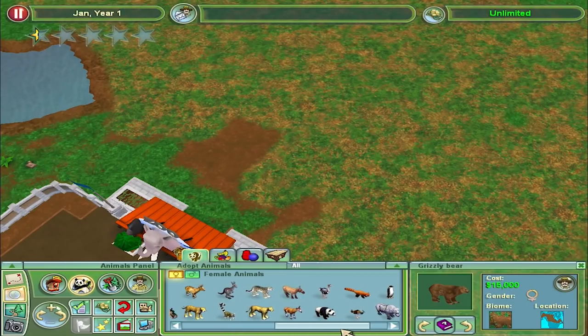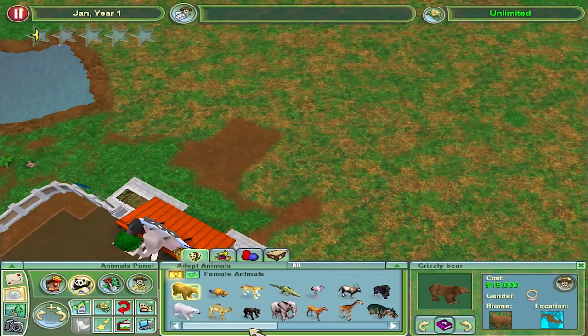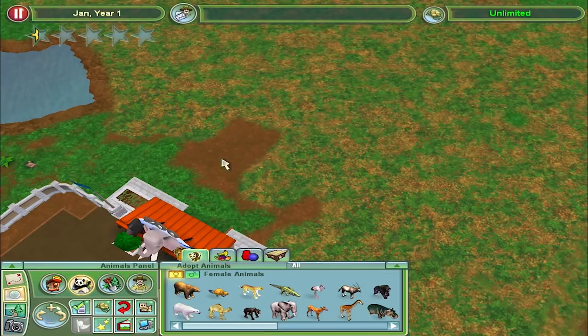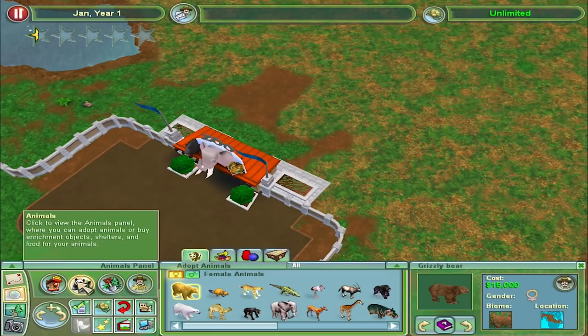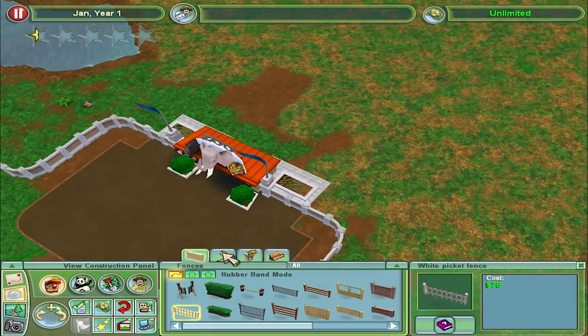I was hoping for flamingos — yes, flamingos! Got to have flamingos as you come in. Every zoo I ever make is going to have flamingos at the entrance. That's standard. So, let's look at some paths.